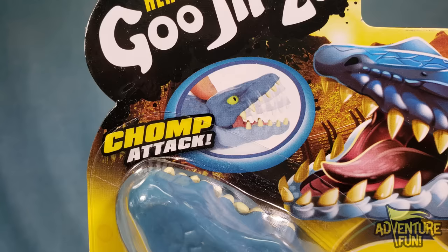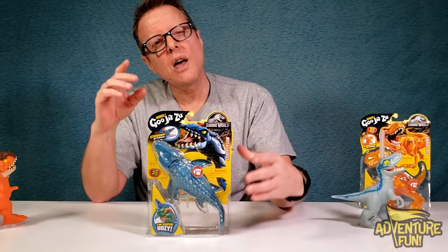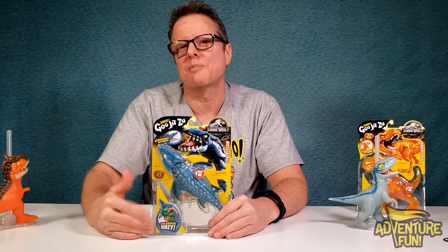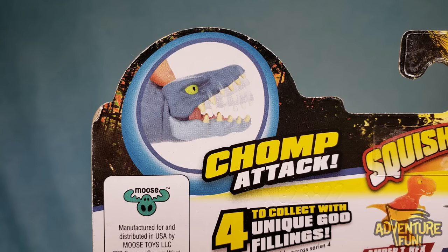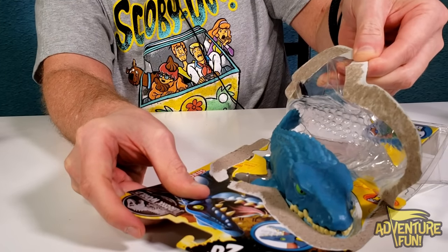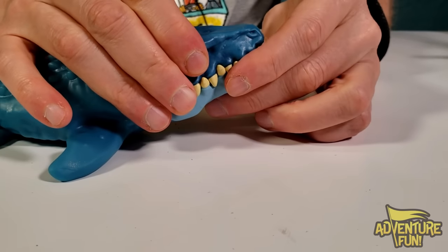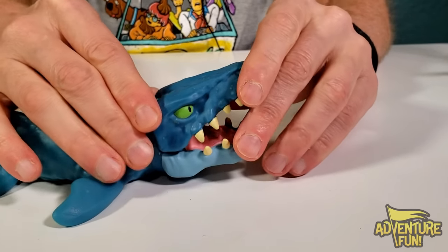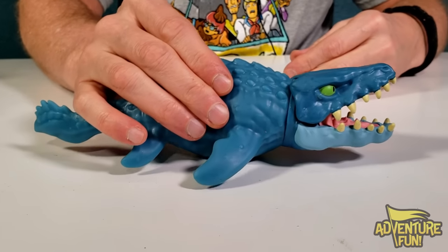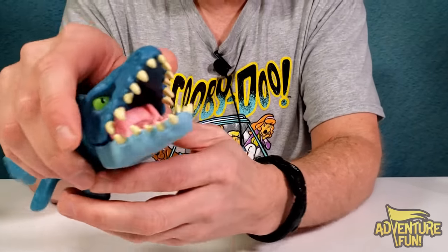Next up is the Mosasaurus. He's got the chomp attack too — they all do — and he's super oozy. Here's the back: same thing, chomp attack. Let's open him up. That one was easy! There's Mosey, just moseying along. Oh, did you hear that? It actually made some lifted just sounds — well, he can't really swim, can he? Those are quite the chops.